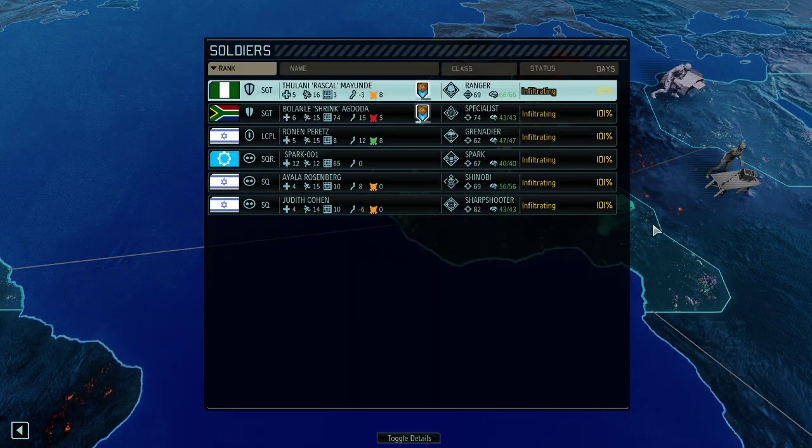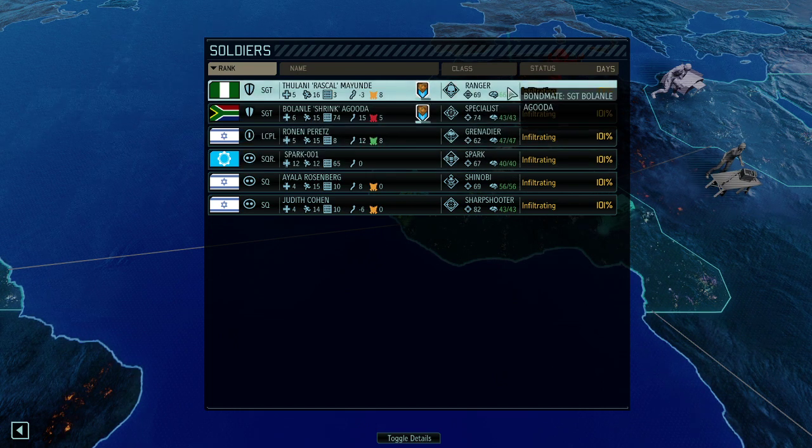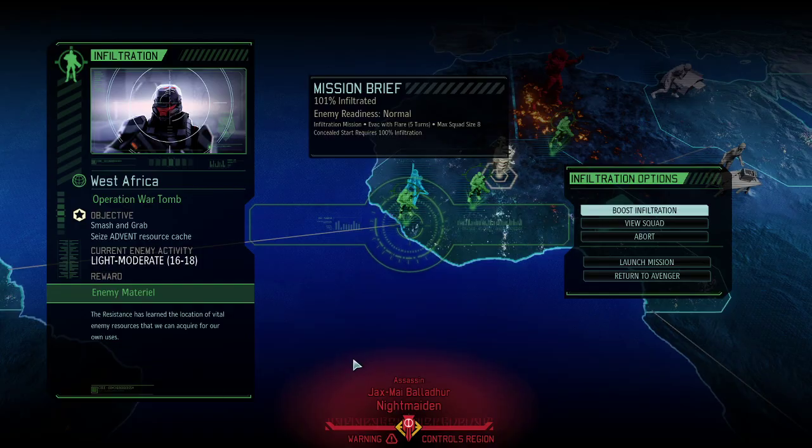I'm excited about that one because we got our Spark here, Spark 001. We need a good name for it and I'll eventually come up with one. So that'll be the first Spark that we do have. And other than that, these are all rookies. So it's going to be a complete rookie mission — hopefully 2 to 3 chests should be our baseline. We got a pretty heavy enemy force of 18.